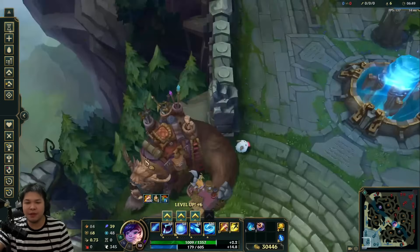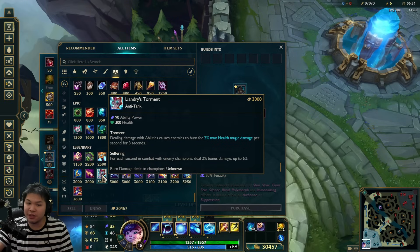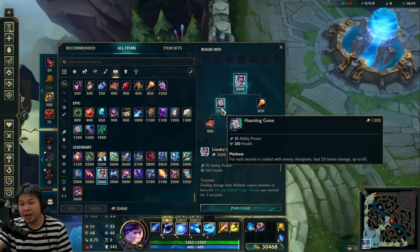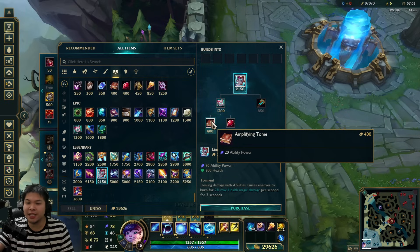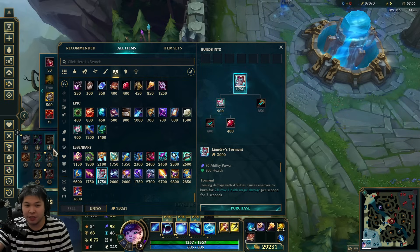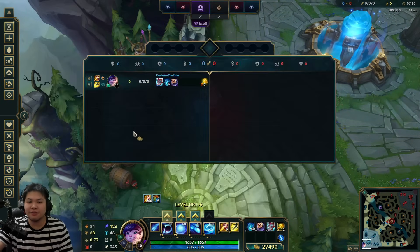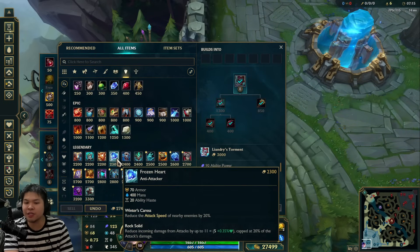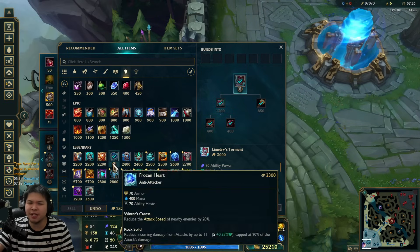For the item build, it looks like one of two boot options. The item you need to rush every game is Liandry's. I'm not a fan of Haunting Guise — I prefer buying Blasting Wand into Amplifying Tome into boots. Then Frozen Heart is a very good second item — it's cheap and reduces everyone's attack speed by 20%, which matters a lot since most people play AD champions.